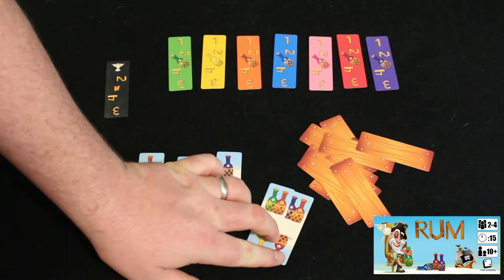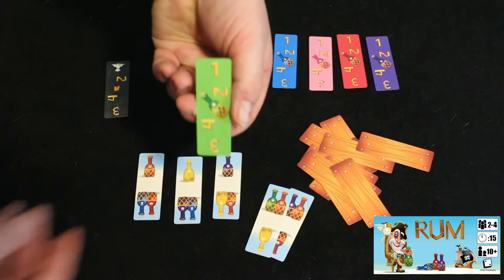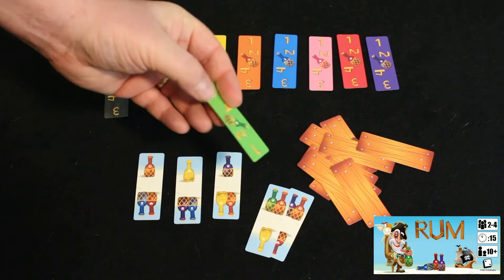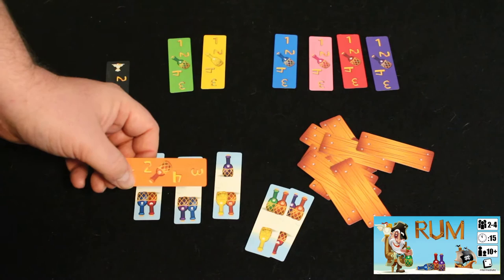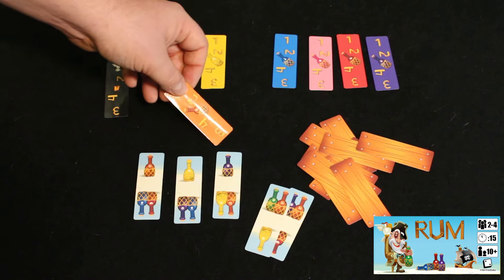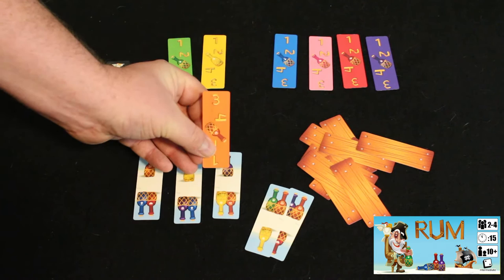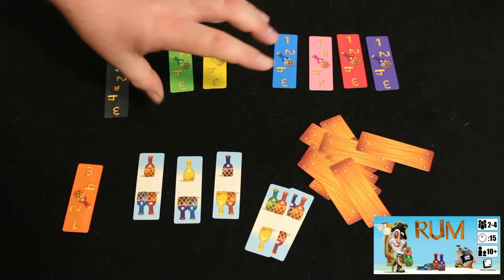To play a set you lay down cards in front of you — for example, two orange cards would let you take the orange Captain card. These cards have values of one through four on one side and up to eight on the back, but they start at a value of one. So all you need is two bottles to claim any one of them. The Beach cards are also communal and can be used in your sets, so if there's an orange card in the Beach, you effectively have a set of three. That moves the Captain card to value three in front of you. These Captain cards get traded around among players, getting higher and higher in value, as players steal them by playing larger sets.